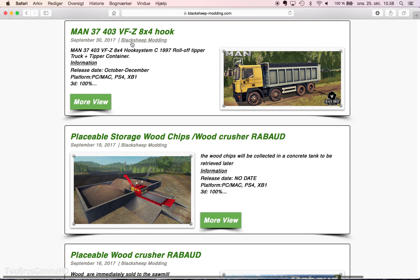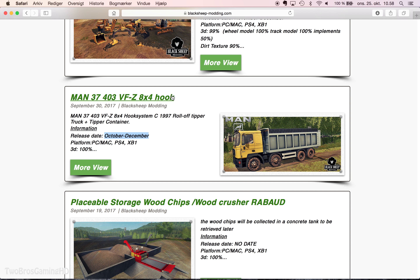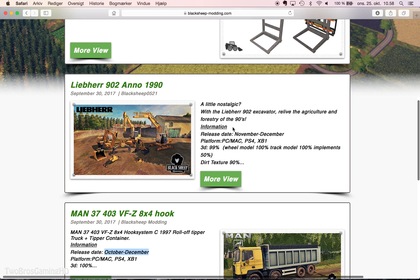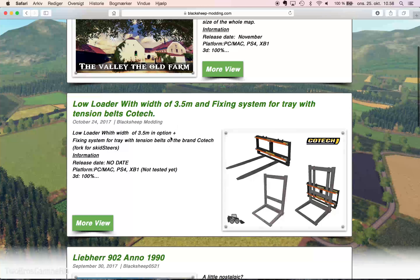Right here we have something maybe coming out in October, which is the month we're in right now - we're pretty close to the end of October. Then we have the Leap Year 902 from 1990 coming in November or December, that's next month. And this one right here has no release date on it. There has been an update on October 24th, which was actually yesterday.